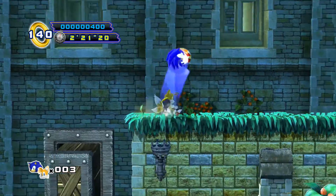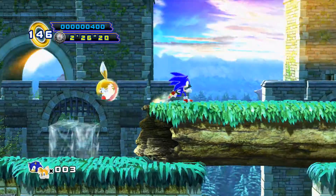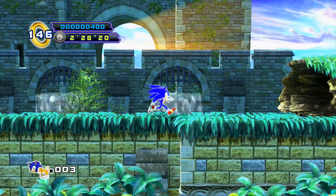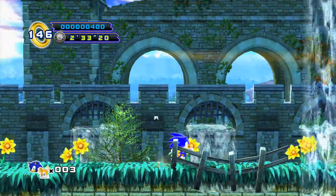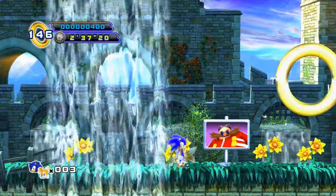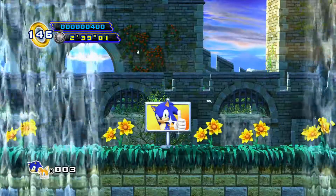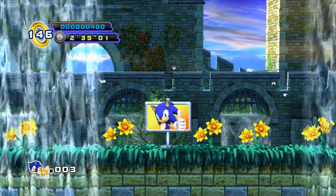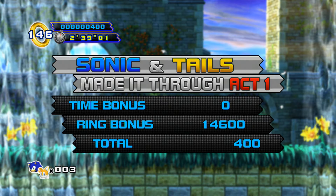Sonic is back with his homing attack. If you jump and there's an enemy next to you, you can push the jump button again and he will dash at the enemy, defeating it. Now we're getting to the end of the stage — when you get to the goal sign, you'll see the giant gold ring. You want to jump through it as soon as you pass the sign. The only way this is unlocked is by having 50 rings at the end of the stage.